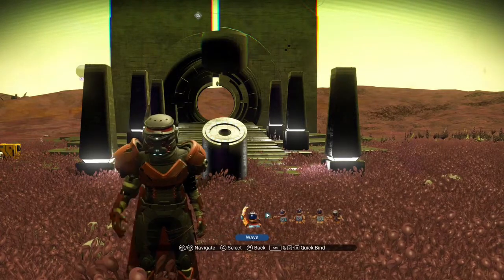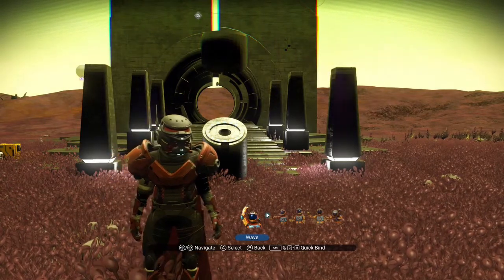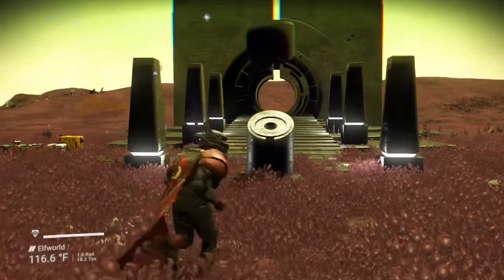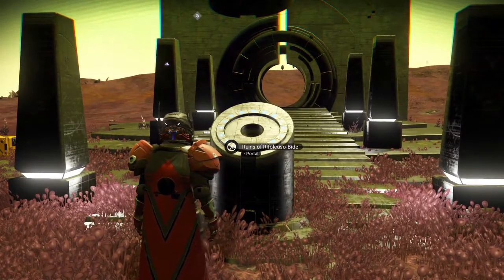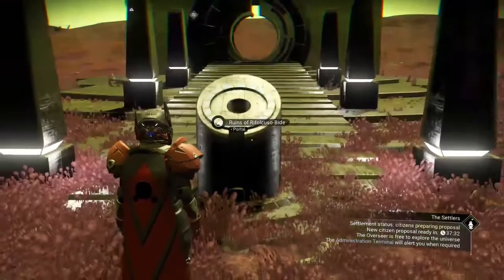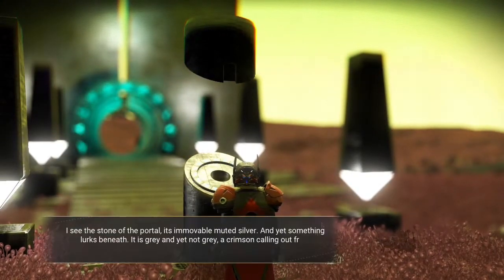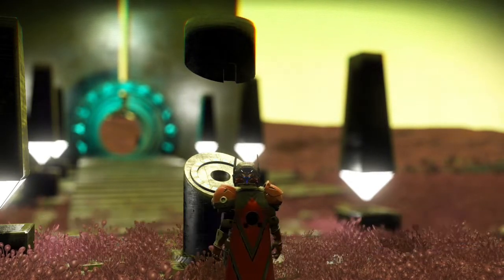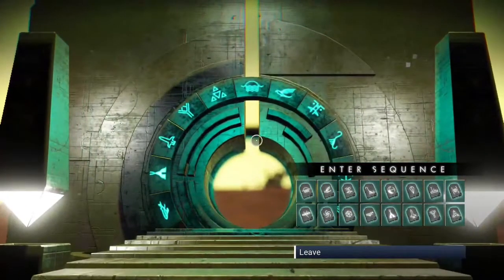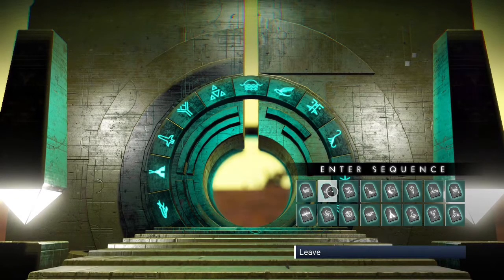Hey guys, Rugged Elf here again. I'm going to take you to find a new ship — a white royal exotic. It's my favorite ship before they came out with the solar ships. Get to a portal and open this thing up. If you haven't already, you'll have to feed the portal and load it up with fuel.